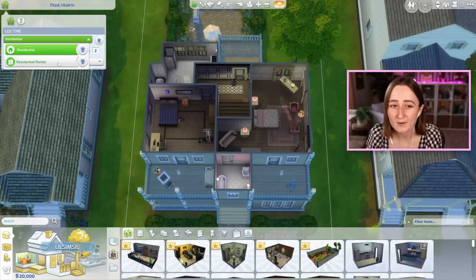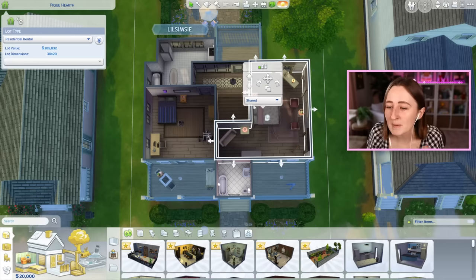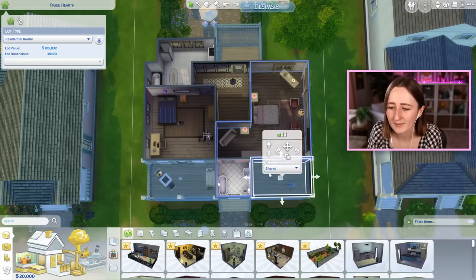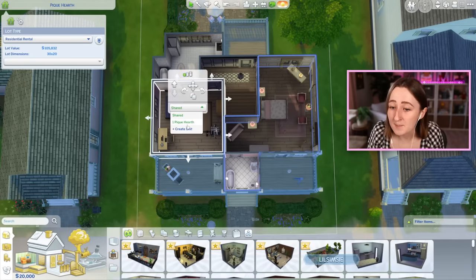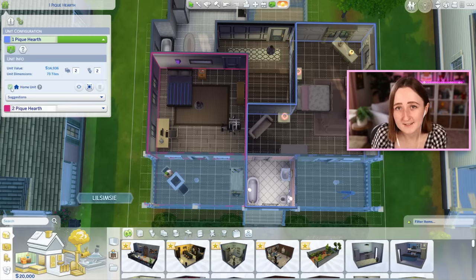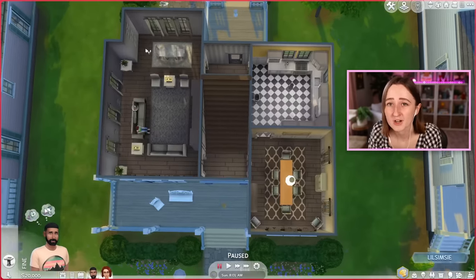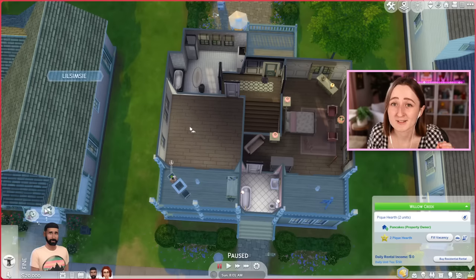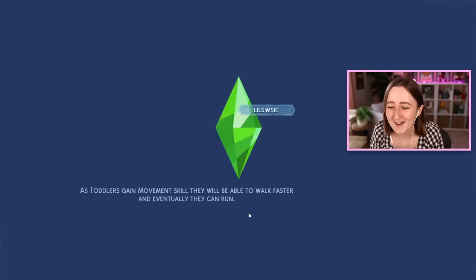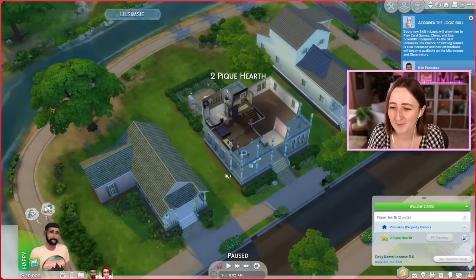Here's how it works: you can adjust any lot to the new residential rental lot type, and then you'll individually assign rooms to different units. So maybe I want to set Eliza Pancake's room to be a separate unit — I can assign her room, her bathroom, and her balcony to unit one, and then make Bob's unit two, with the rest of the house shared. Number one is set to the home unit, so when I come out of build mode it hides the other unit. The game classes this room as its own lot, so I have to travel through a loading screen to visit that area.